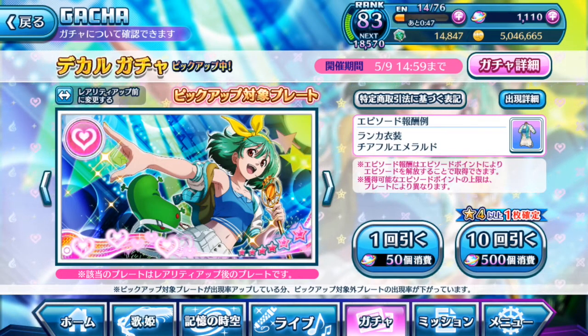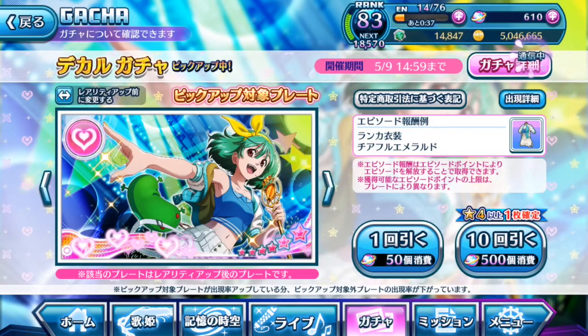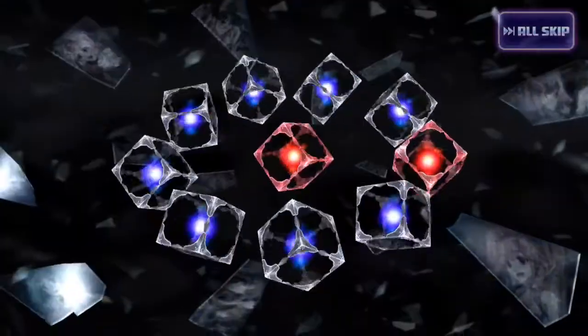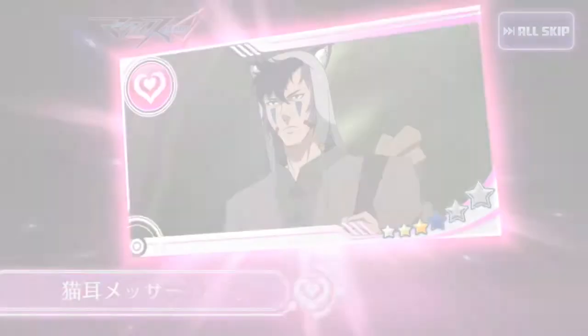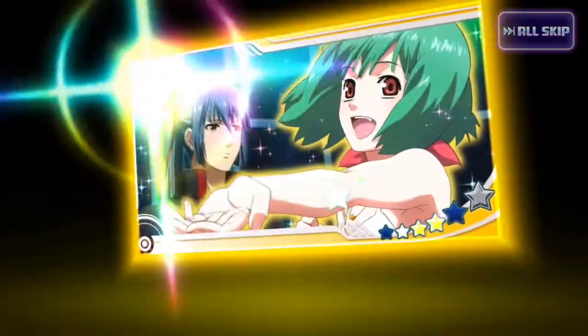Last pool of 10. Hopefully this time around we'll get something good after refreshing the so-called luck factor — or rather, the RNG calculator the game has for pulling episode plates. Three planes, better than the last pool. Two red boxes. Let's just hope the red boxes evolve to something nice. A new plate! I'm happy.